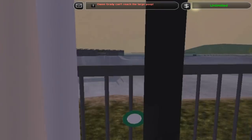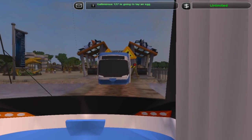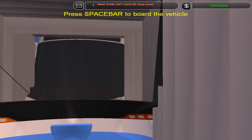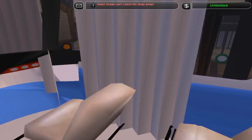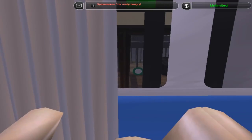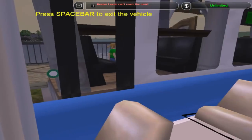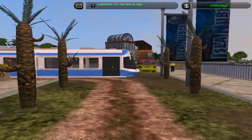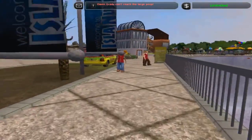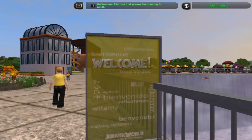We're coming in. The end is within sight. It's a long monorail ride up. There's something in the water, but we clearly can't tell from here. Maybe we've heard rumors. We have exited the vehicle. Welcome to Isla Nublar! Bienvenue. Welcome. Vitame. Benvenuto.